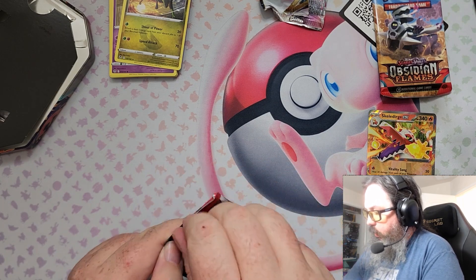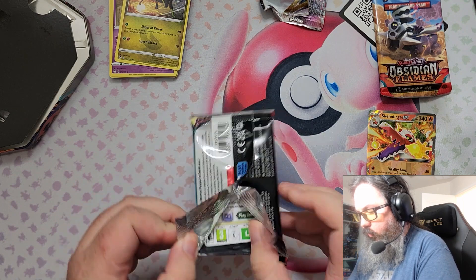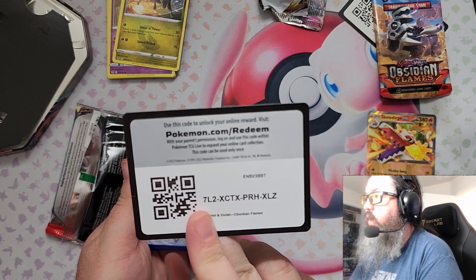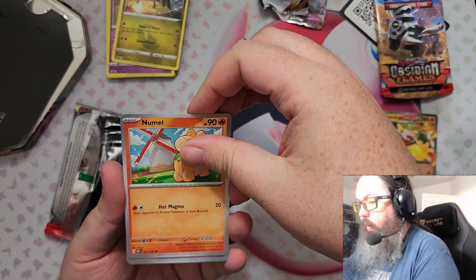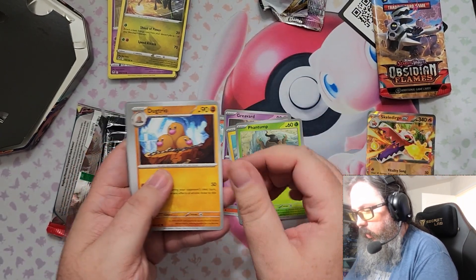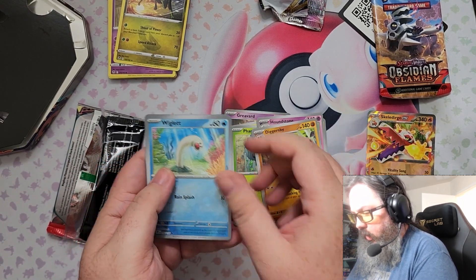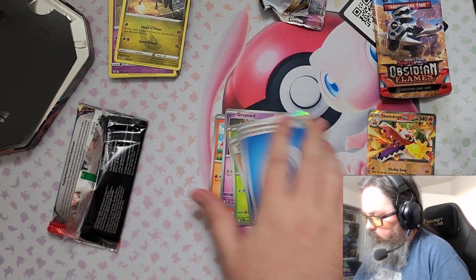We're diving into Scarlet and Violet Obsidian Flames here. Got your code card. We're going in with a Numel. We've got a Grievard, Tynemo, a Phantom, a Dugtrio, Houndstone, Diggersby, a Wiglett Reverse, Lunatone Reverse, and a Darkrai, with a Water Energy.